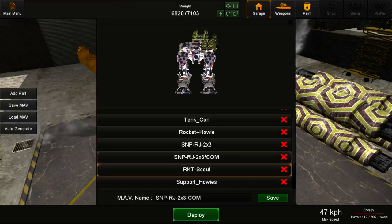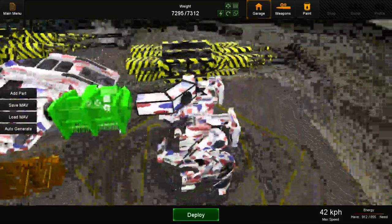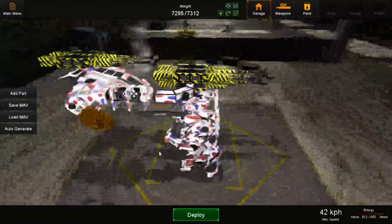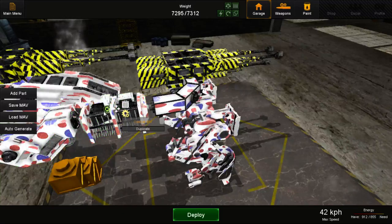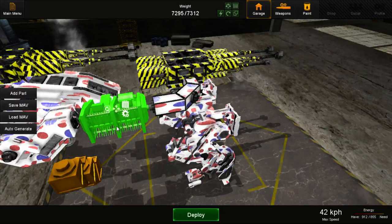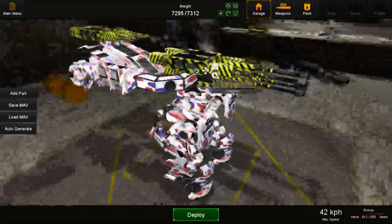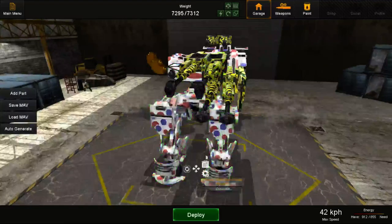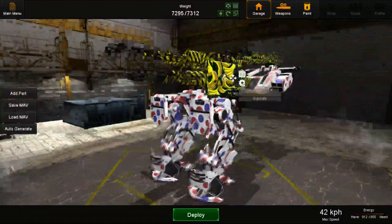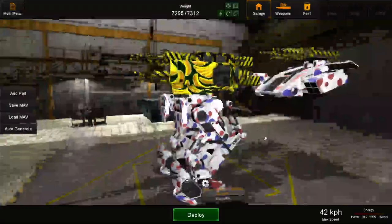Another example of the same setup is right down here. This one uses a commander module instead of an extra spacer to fill that smaller gap. The whole reason I did that is so I have one weapon group at this point and one group at that point, so if someone shoots one gun or the other, all four guns don't get destroyed at once.